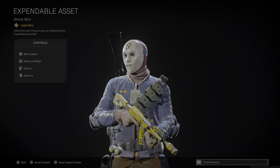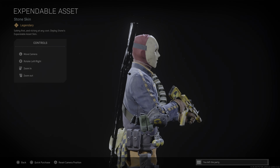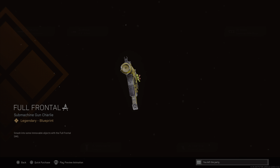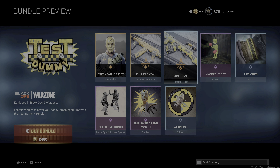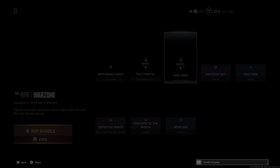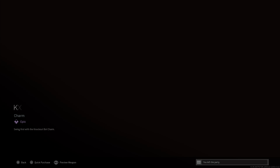We have the Expendable Asset with the Stone skin — this is why I just really want it, it's just killer. Comes with the Full Frontal AK-74U with the beat-up suppressor there, and then this is obviously the Type 63. I don't really care too much about the blueprints to be honest, but we'll have a look at them, check them out, and I'll slap the ammo on them. And the knockout ball.